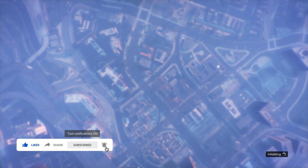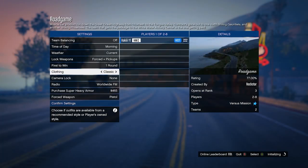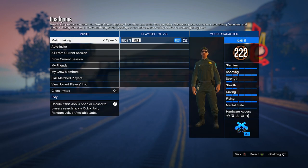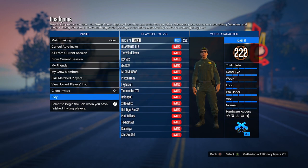So load into whichever versus job is available — this time it's Road Game. In the lobby menu, it's very important that you set clothing to player owned, then invite one friend to join, and start the job. The friend doesn't really have to do anything — he just has to load in with you and sit in the job. In the ammo store inside the job, go into the gear section in the middle and buy any earpiece, because you'll need to equip one in a second.